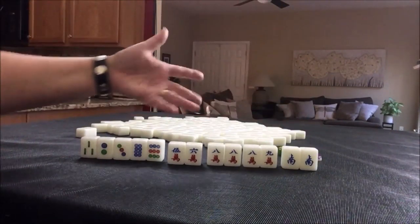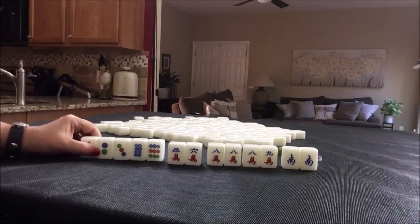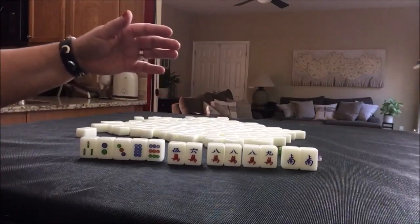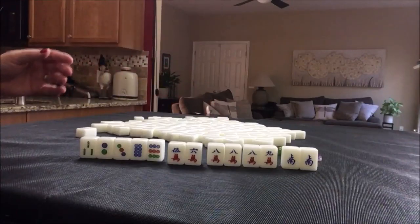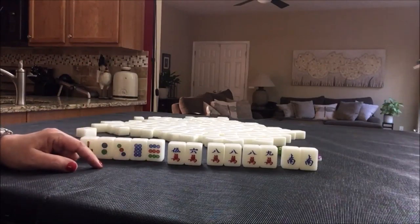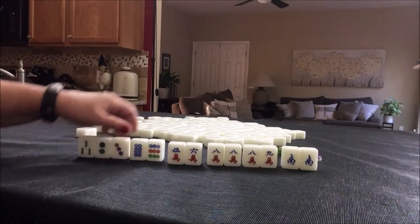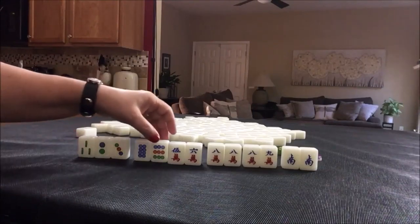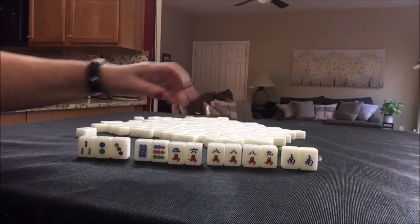It doesn't say no pung, so I think you just have to have one of the tiles in a different block — like we could pung and then use the other one in a chow. That would be tile hog because you're hogging all 4 tiles. So we could chow, pung, chow, pung — we would just need a crack or an honor for the pair. So I would discard these; we would have to draw really well.